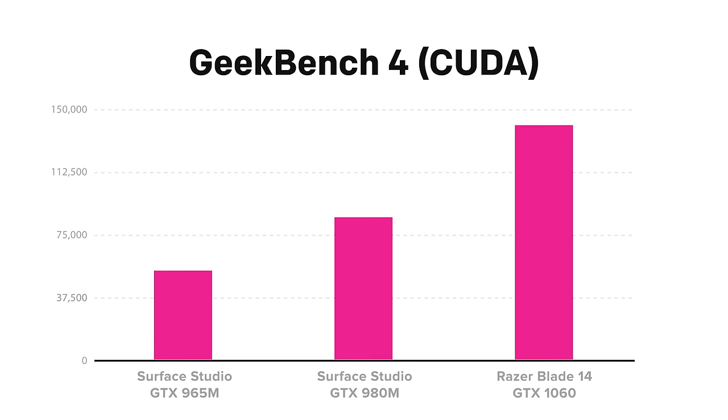Now that we know some of the hardware differences between these two video cards, let's take a look at benchmarks, looking at Geekbench 4 and 3DMark. Looking at Geekbench 4, we can see there's a significant bump in CUDA scores, with the 980M getting a score of 85,580, while the 965M only yields 53,685.